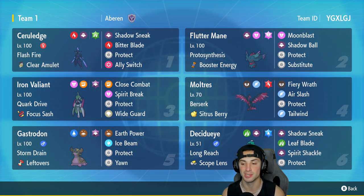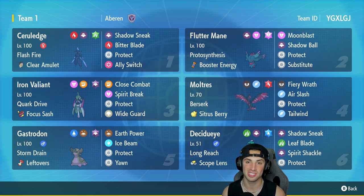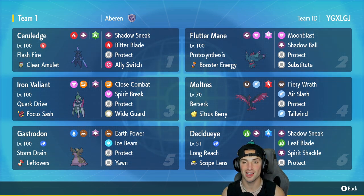Decidueye has Shadow Sneak for first-turn priority, Leaf Blade for big damage, Spirit Shackle for another STAB hitting move, and Protect as its fourth move. If you want to run this team yourself, the rental code is at the top right corner. Let's hop on the ranked double ladder and grab some wins with this Cerulege and Decidueye Regulation D team.